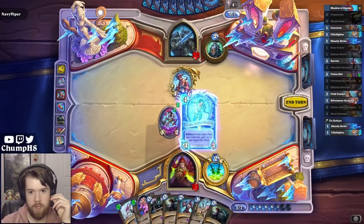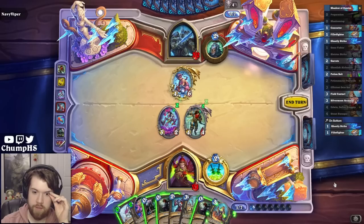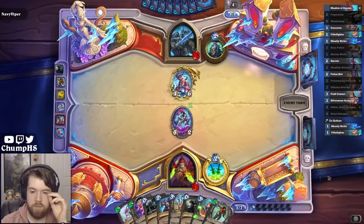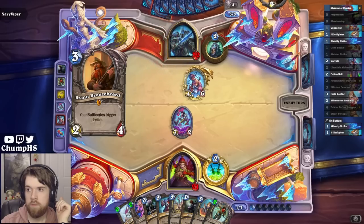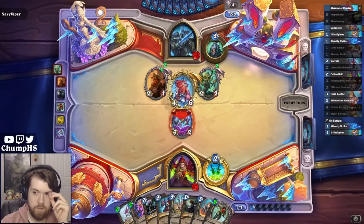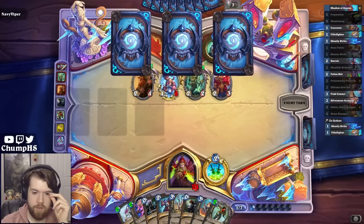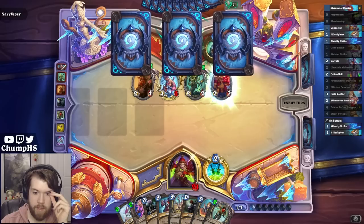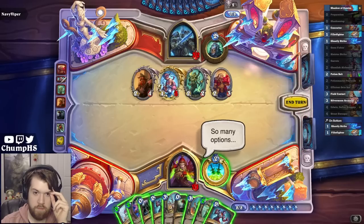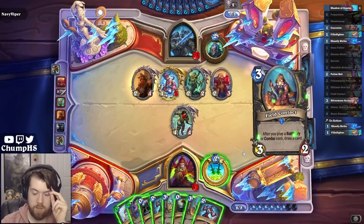I guess I have to add one to spend any amount of mana here. Probably need to Shadow Step this Edwin. I don't think there's any world where I have lethal next turn, because I know my bottom two cards are my Octobot Activators. Patchwork is really going to mess me up next turn — don't think there's a lot I can do about it.